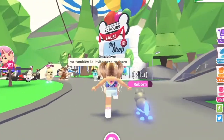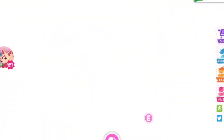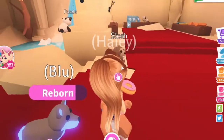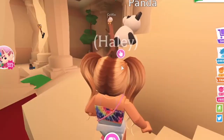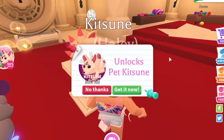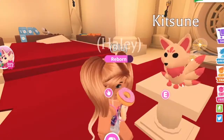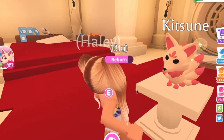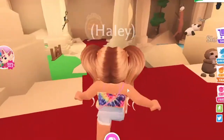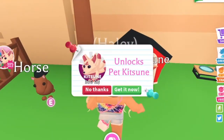It says the deal ends in 40 hours, so we might as well get the Kitsun pet right now. If we go all the way down here — oh, look at the little sloth, so cute! I had nothing like a panda bear or anything in that shape. Let's see — 'Unlock pet Kitsun, get it now.' Hold on, did I get it already? It's not showing up. Is this a glitch?